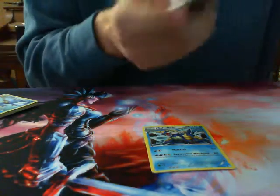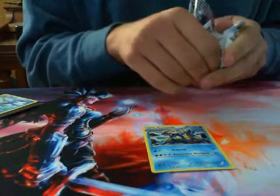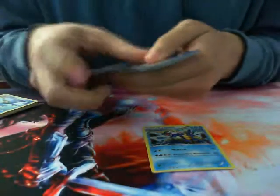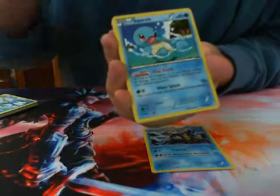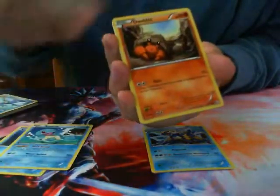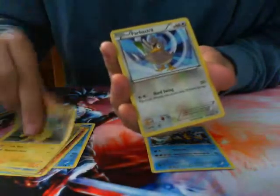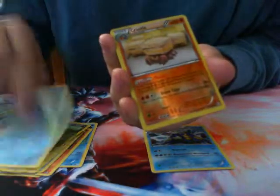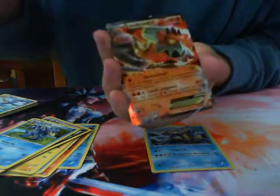All right, last pack — hopefully something good. We have Ducklet, Squirtle, Dwebble, Frillish, Electibuzz, Farfetch'd, Mandibuzz, Golduck, another Reverse Foil Crustle, and... ooh! Landorus EX. Awesome.